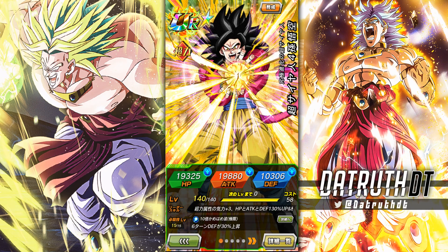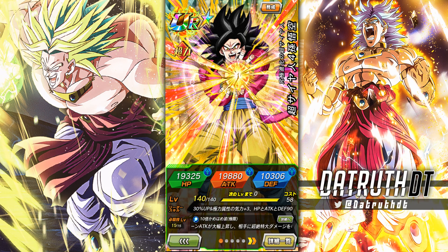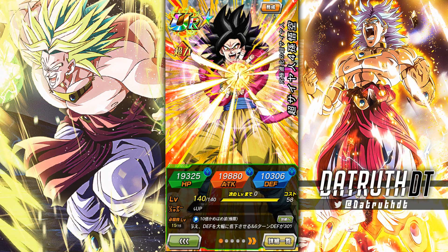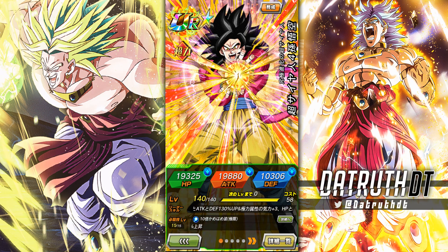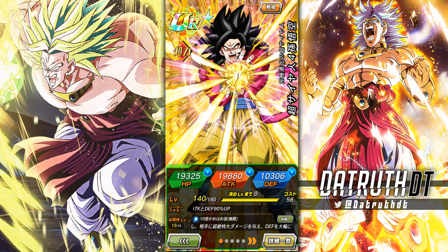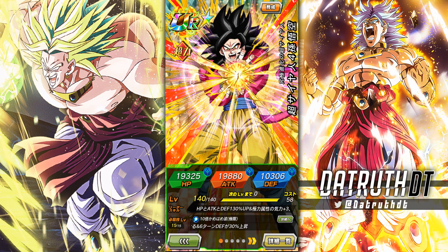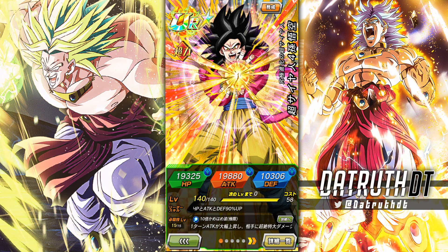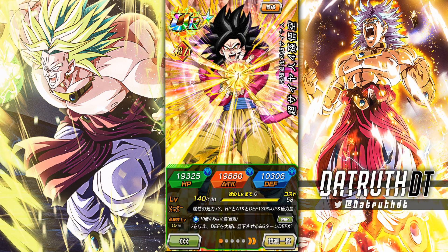Alright guys, we're back for another Dokkan Battle video. We have the EZA Super Saiyan 4 Goku - the EZAs were officially put in the data download on JP Dokkan. I hopefully expect to see a global Twitter reveal or something. They've been out for two days, and we should get a global data download within the next several hours because both Super Saiyan 4 Goku and Vegeta are dropping at the same time tomorrow on global.